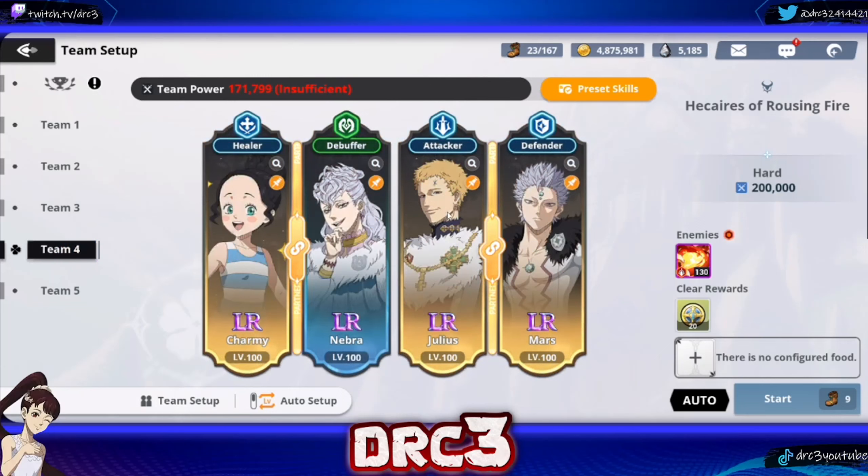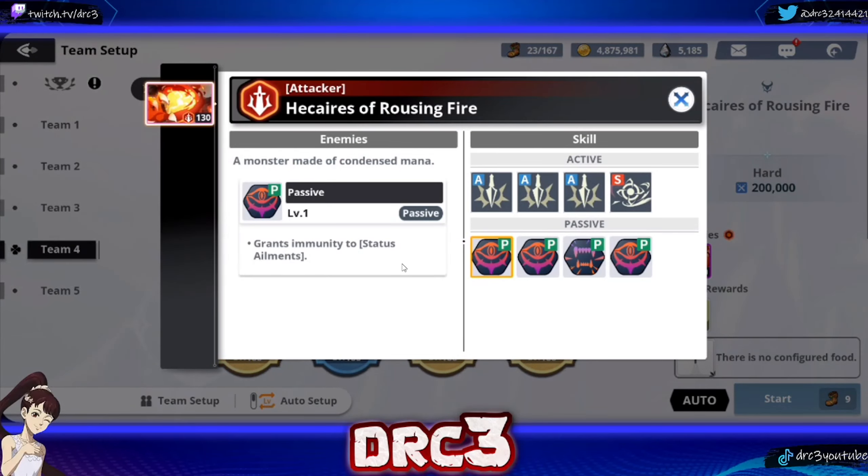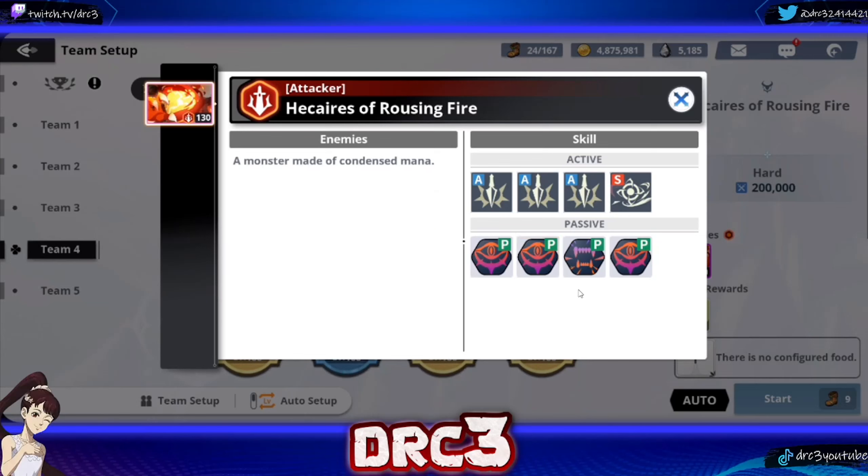So this is the team I'm going to be using. I am bringing a green character into this — I might end up switching her out — but the reason I am bringing Nebra along is for her ability to block buffs. If we look at the enemy information, it grants immunity to status elements, so those are useless. And then upon taking damage there is a 70% chance to grant self a 40% increased mobility buff. So if we just stop the enemy from getting buffs, then we don't have to worry about them getting mobility, meaning they won't attack us and we get more turns while the enemy gets less.